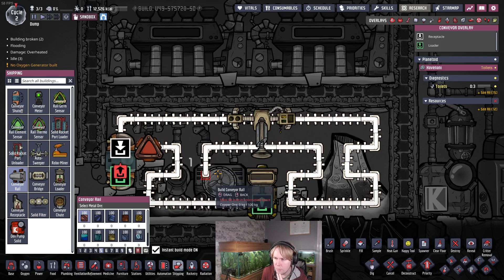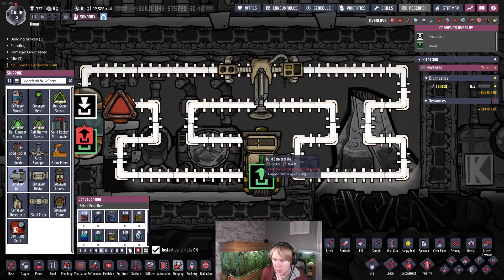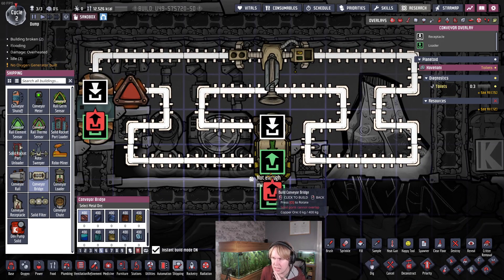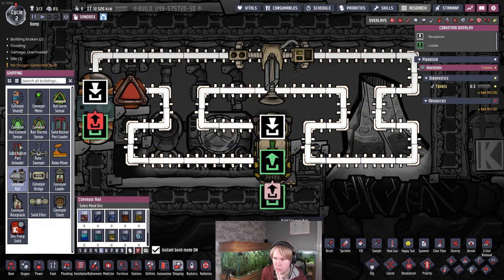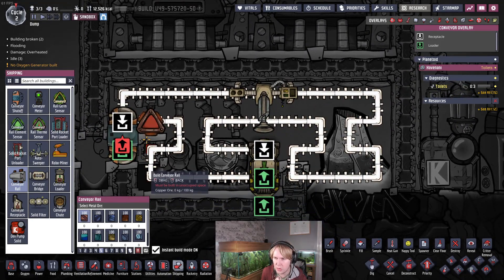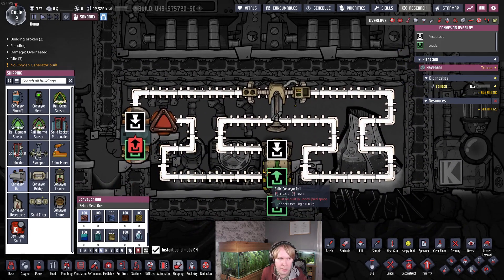We make a loop so the debris hangs on a loop that's as long as possible, running past all the steam to equalize temperature. When we get to this bit, we don't connect the wire over the top of the loader — instead we put in a conveyor bridge so the output is directly underneath the output of the loader, then drag the conveyor belt up. This makes the loop prioritize recirculating over loading new material, keeping material circulating until it's cold enough.